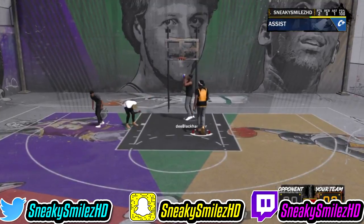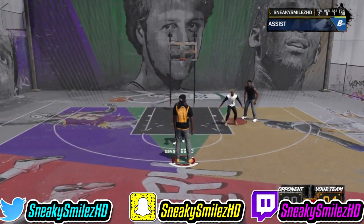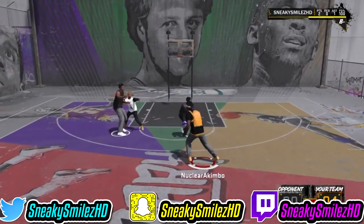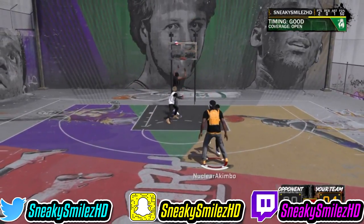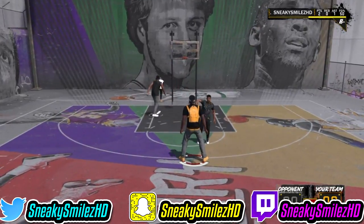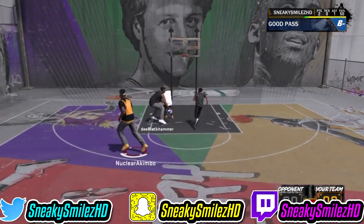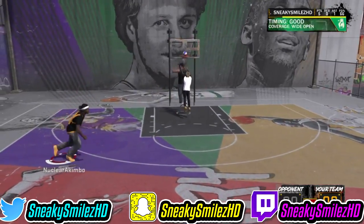At the third quarter or halftime — same thing — you want to sim out. When you sim out it gives you 750 VC. Now if you play the whole game it only gives you 500 VC, so just simming out gets you 750 VC — that's a 250 VC difference. So make sure you sim out rather than play the whole game.